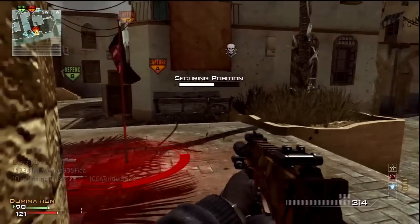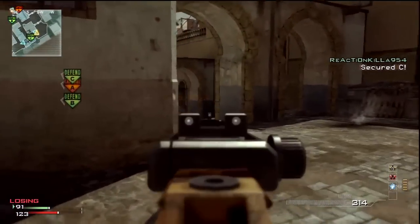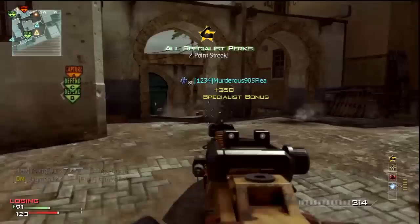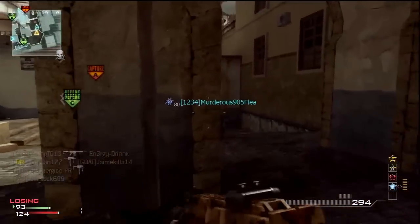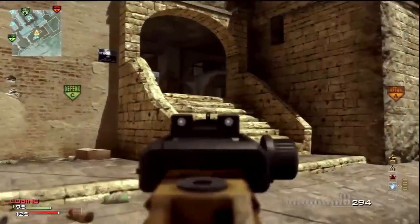If you have a good stable team, your teammates will not let anyone cross that boundary. They'll be right there between A where the chickens are and the big circular dome over there where your portable radar is placed beneath it.